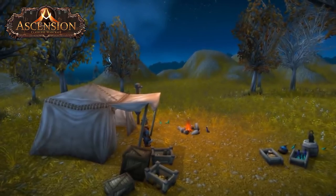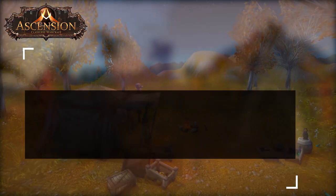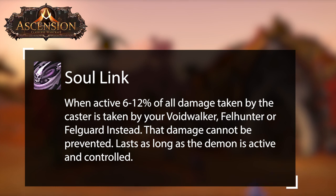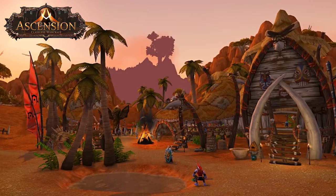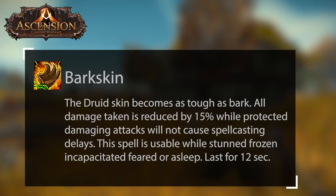Dispersion is an ability that you do require threat before using. I strongly suggest any tank that can afford it to pick up Soul Link and a demon. The ability to transfer up to 12% of your damage to your demon for 1-4 talent points is one of the best, and it also doesn't share diminishing returns with damage reduction talents. Most tanks will want Voidwalker or Felguard — we'll go into more detail about these in the talents section. Barkskin is another one of the few abilities usable while CC'd and is a must on a bear tank.